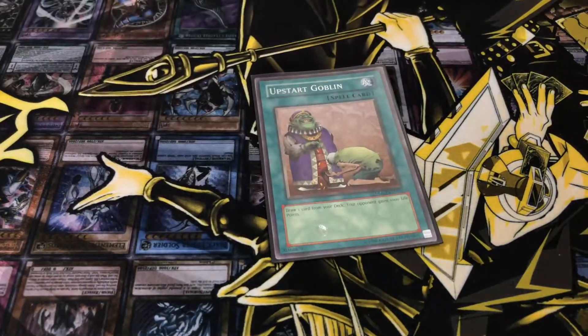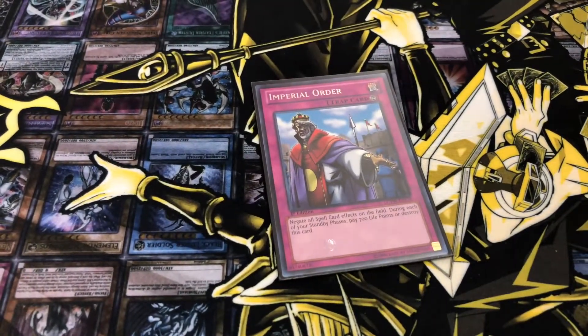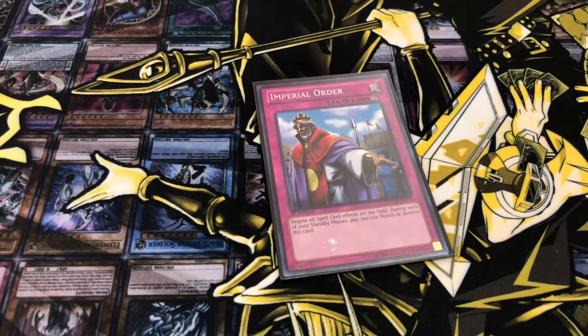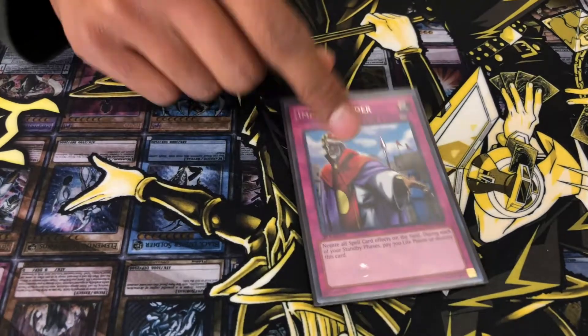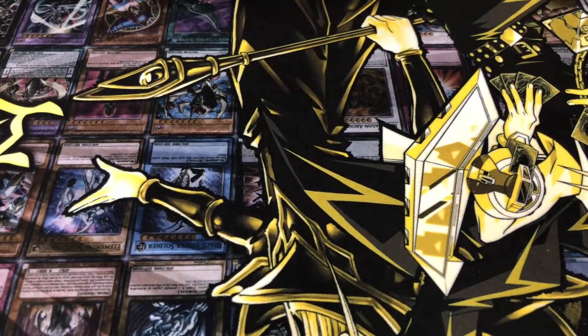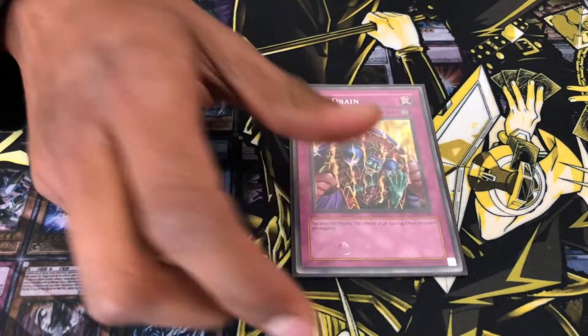And then one Obstark Goblin. And then we got one Pre-Orders, because I faced Sky Strikers. I wish they hit the Boundless. If they activate a spell, you flip this and they can't play anything. And then we got one Skill Dream, just for the negate activation.